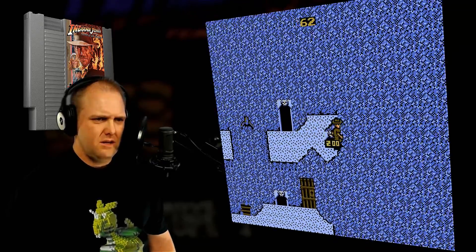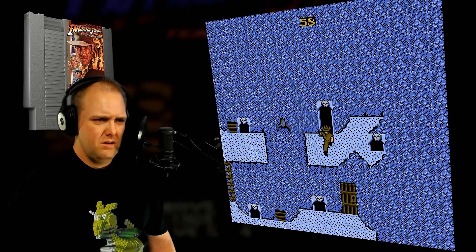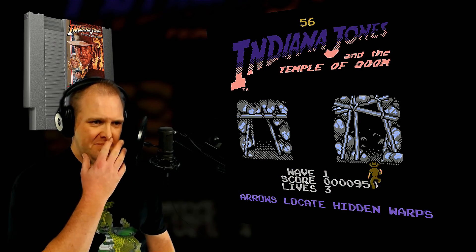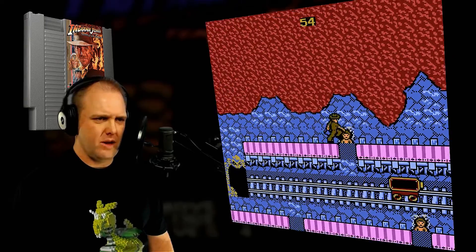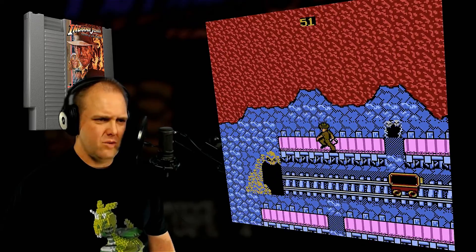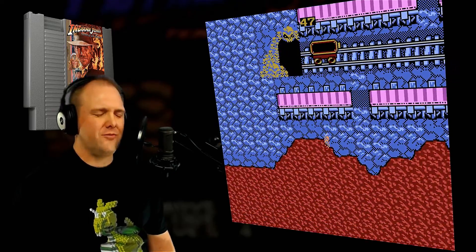Swing across. Get this kid. Arrows locate hidden warps. Oh, so I found a hidden warp. Get that kid. Arrows locate hidden warps - so the hidden warp is over here. Is there a hidden warp over here? No, I jumped too far! Lava.